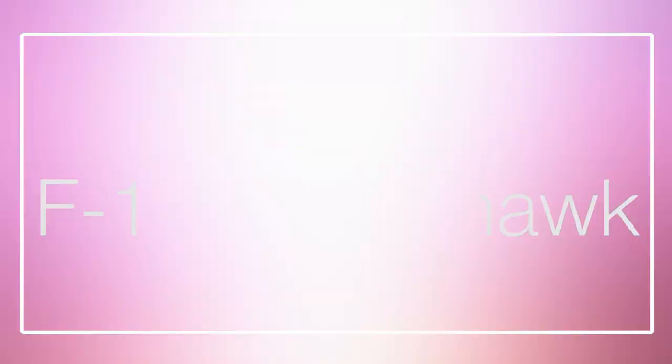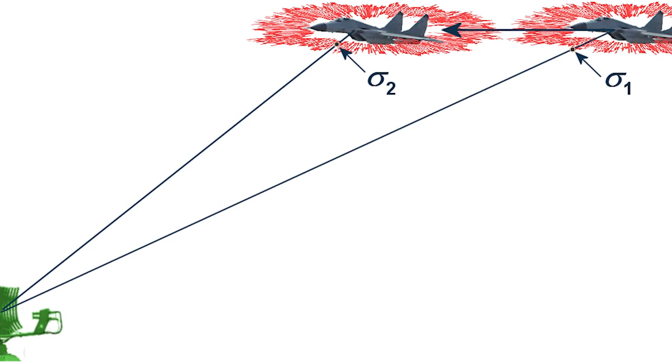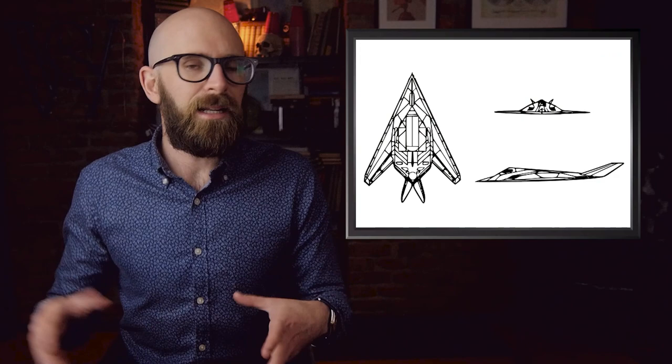#5: F-117 Nighthawk. In the 1970s, a Lockheed analyst read a paper written, ironically, by a Soviet mathematician, which presented a new description of how radar cross-section is determined. This paper presented the basis for the development of aircraft nearly undetectable to radar, leading to the development and eventual production of the F-117 Nighthawk, which remained a closely guarded secret for over a decade.